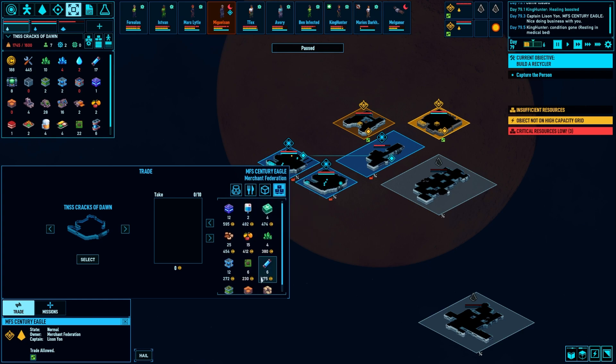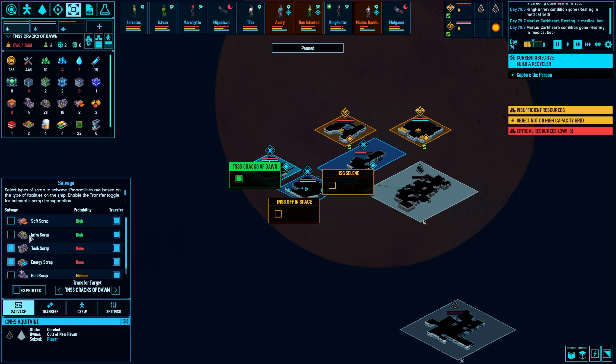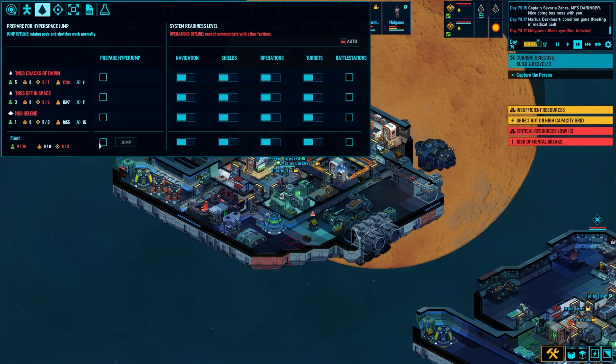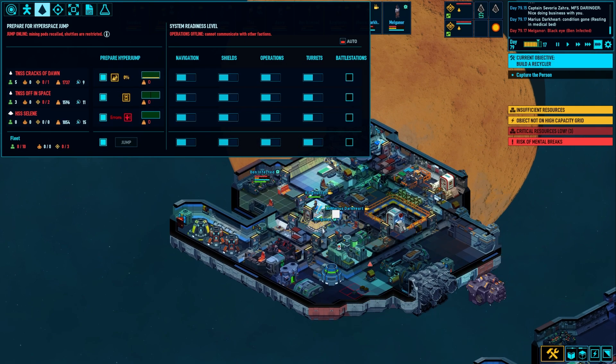Do these guys have any power blocks? No. You know what I might be able to do is just hit the whole scrap, get that, bring it over here and then sell it back to these guys for a little bit of money. Let's do that. I'd say we jump out of here and see what's going on out there. Maybe we can find somebody to trade with.